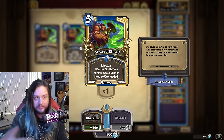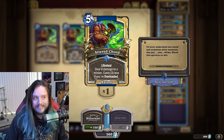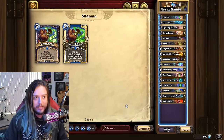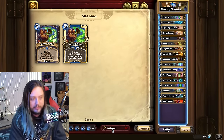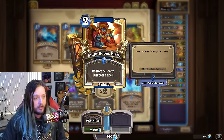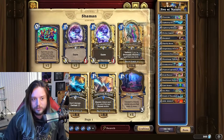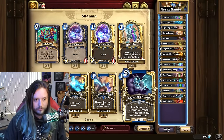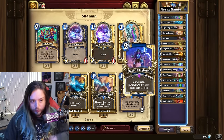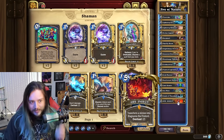Altered Cord is not only a great removal tool, but you need that sustainability and healing for this deck to be good. Lightning Reflexes has a decent amount of healing in the pool, Altered Cord and the Elixir being the most obvious discovers. This deck has decent survivability, plus plenty of AoEs with Crash of Thunders and the random Lightning Storms you can generate.